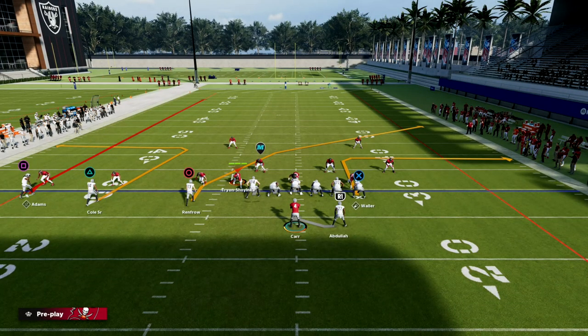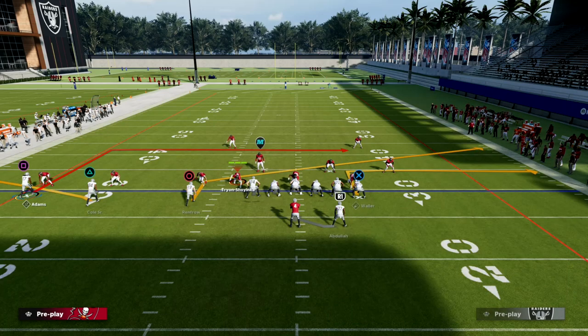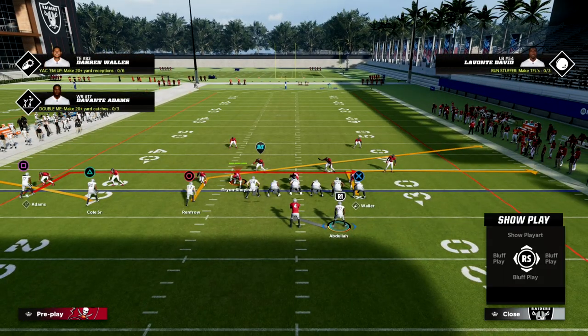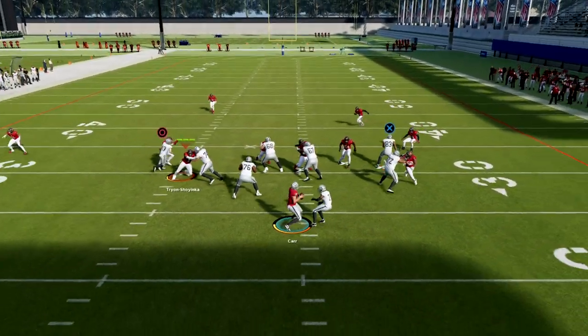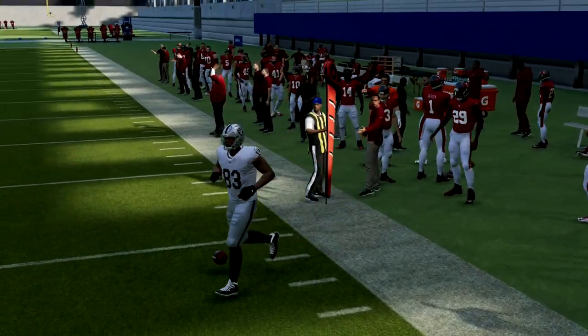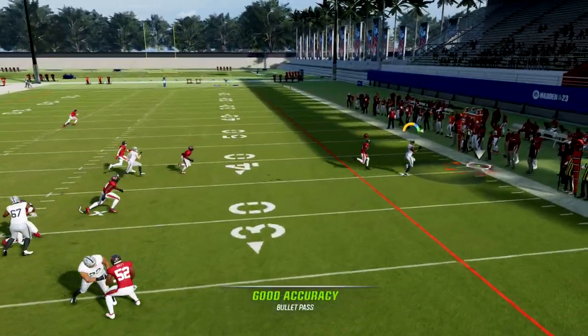The setup here is fairly simple — this is a quick-hitting passing concept. We're going to out route our tight end, flat our middle trips receiver, in route our outside trips receiver, and slant our backside receiver. The in route on the backside you can smart route or leave as an underneath route, that's up to you. With Darren Waller having short route elite, you'll see he cooks every single time. If you're running Trips Tight End, I'd really recommend having short route elite on your tight end — this play becomes absolutely incredible.